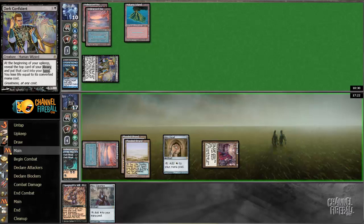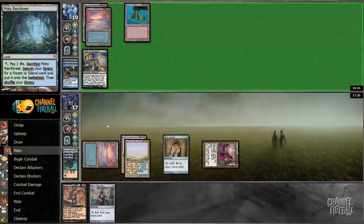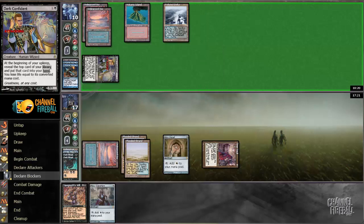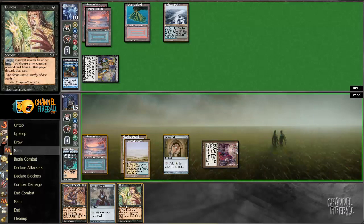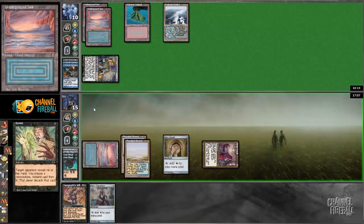I'm getting Mental Misstepped again — no use casting Yawgmoth's Will, so let's just pass the turn. Opponent played the wrong fetch — now I know there's a Misty Rainforest up there. Time to draw. Voltaic Key would still probably be a good draw here. I draw Duress — do I like playing Duress this turn? Yeah, I think I do. I don't love it, but I don't think there's another line of play that works better.